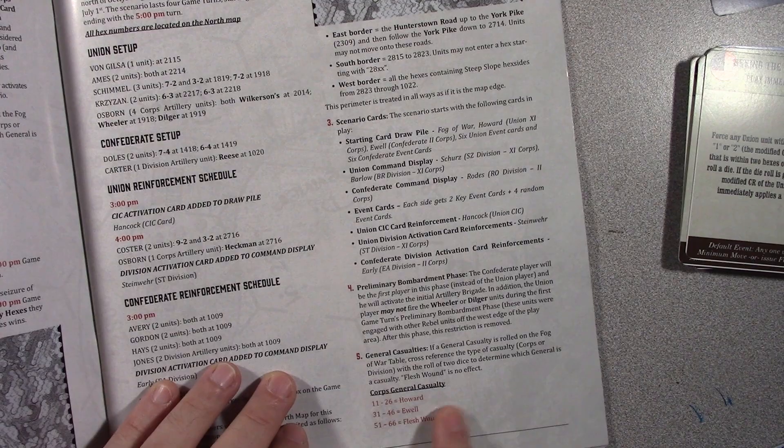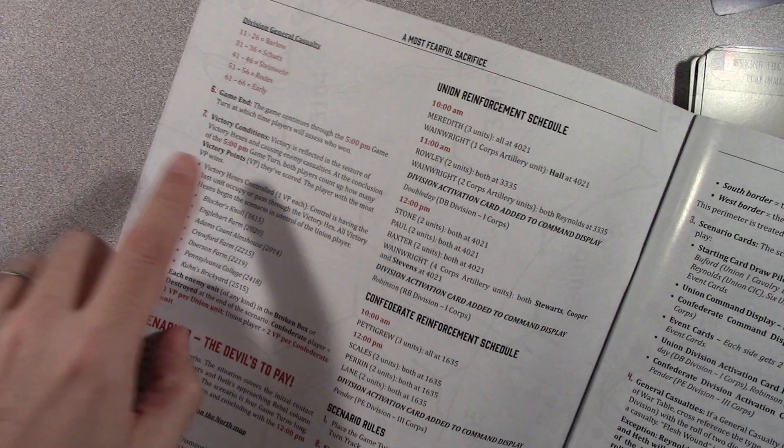There are special rules in this scenario — for example, the Union player may not fire the Wheeler or Dilger units during the first game turn. Then it talks about a general casualty chart to use specifically with this scenario versus the default one. And then finally, it talks about when the game ends and victory points.